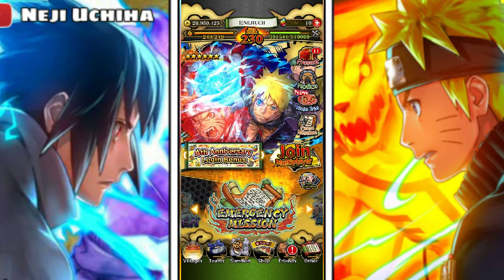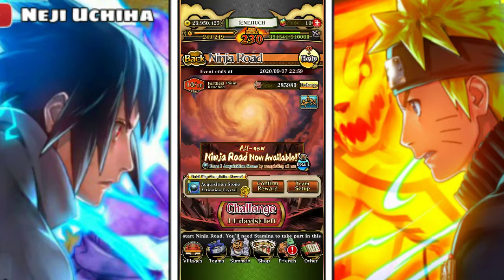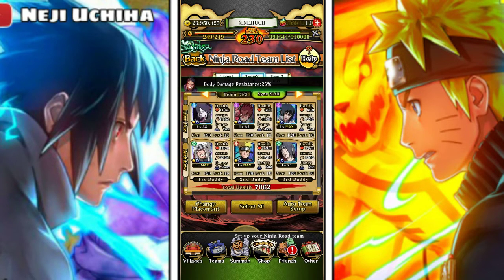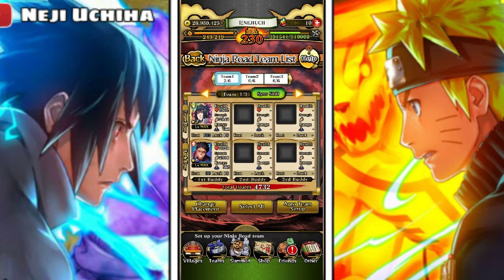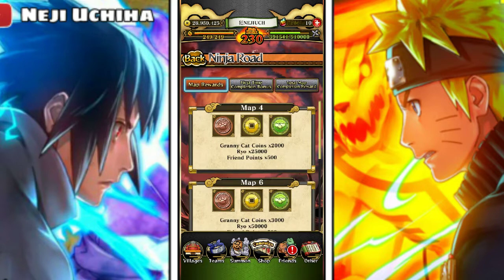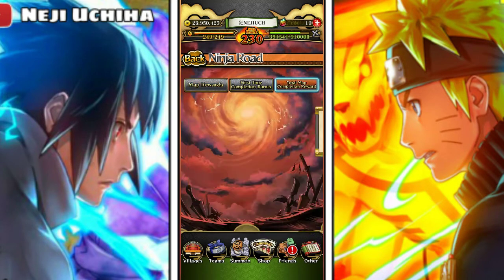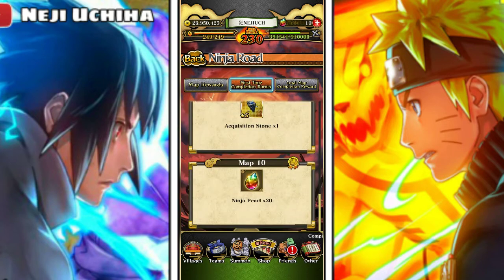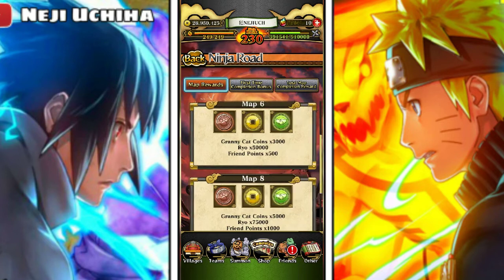The next way I do it is basically Ninja Road. Every time there's a new Ninja Road that comes out, I bring my Ninja Road team and my Kagi League team and just do it. When you complete the full map, the confirmed rewards are: an acquisition stone, 20 Ninja Pearls, and seven more Ninja Pearls — so 27 Ninja Pearls total plus acquisition stones, which is really helpful.